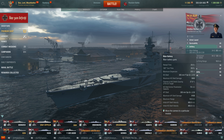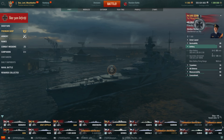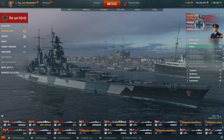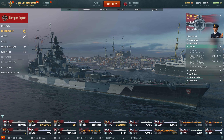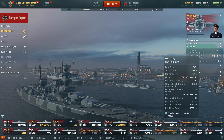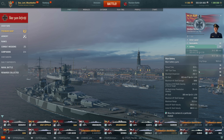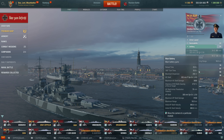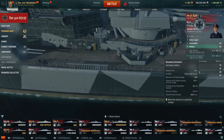Her AP shell is actually a little different from the Odin's — the maximum damage is 9,100 versus 9,400 on the Odin, so 300 less damage. It appears to use the same shell designation but hits for slightly less. Maximum firing range is 18.5 kilometers, and both AP and HE shells have a velocity of 865 meters per second.